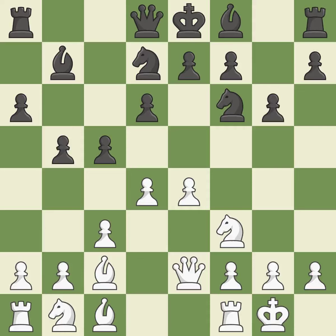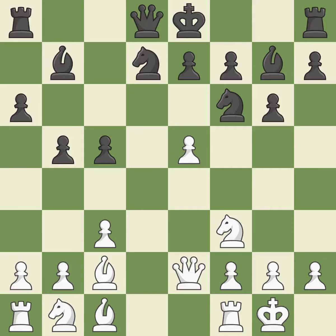Castling kingside tends to be safer because the king is further from the center. By positioning the bishop on a potent diagonal, this fianchettos the bishop. After all captures it is a fair deal, and this exchange is fair, maintaining the balance in material with a good trade.